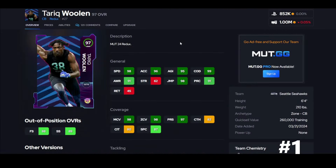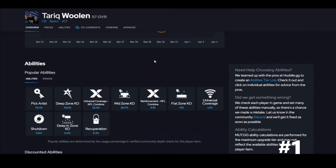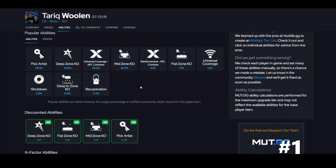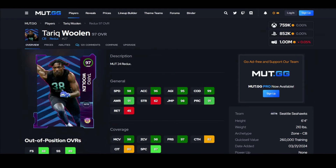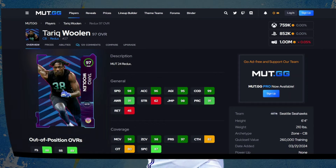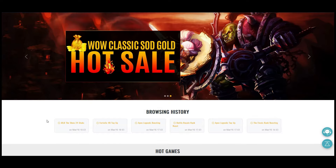This guy here — 92 speed, and being big with Universal Coverage is why he's on the list. Six foot four, Universal Coverage, Deep Zone KO — best cornerback in the game. Go get him.